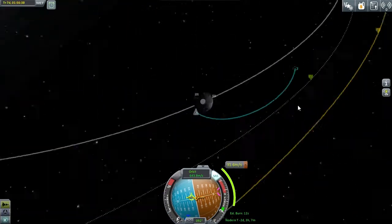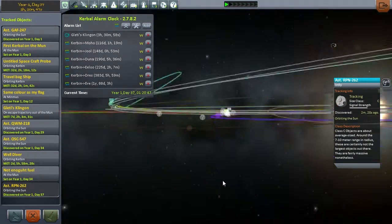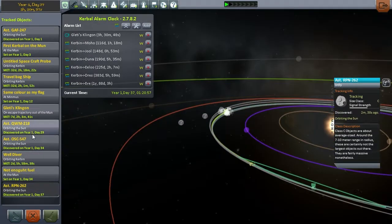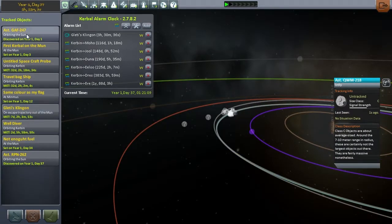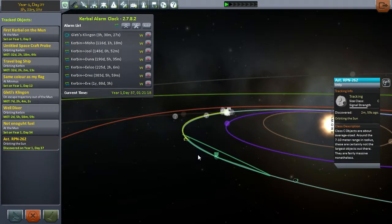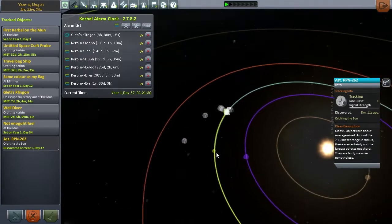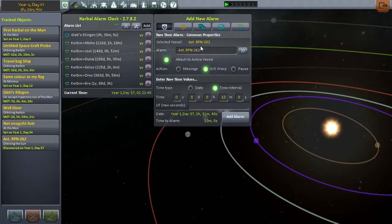So I can go to the tracking station, find myself an asteroid, find which ones are coming close enough, and stuff like that. We settled on the asteroid RPN 262 — snappy title if ever I've heard one. Mainly picked because it was not massively heavy, and it was coming in really close to Kerbin, which means we should be able to kick it into the atmosphere so we can get a bit of aerobraking on the go. Because apparently that's the best way to slow down asteroids, rather than throwing massive engines on it and trying to push it around.